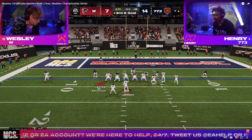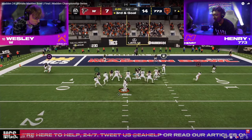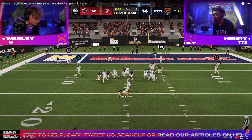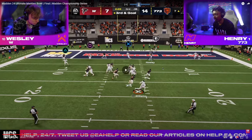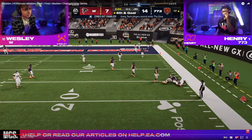Most people would play coverage in this situation. Henry ends up sending 6, and we get pretty much perfect defense again. We get those nice cloud flats on the outside with that shaded down hook curl in the middle of the field, that man up on the slot receiving threat, and Wesley ends up throwing the ball away. This is truly one of the biggest plays, in my opinion, in the entire game.